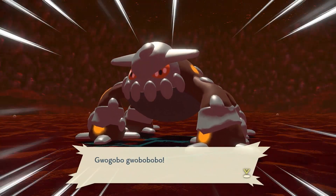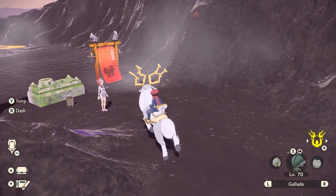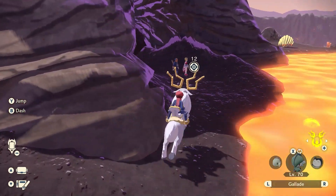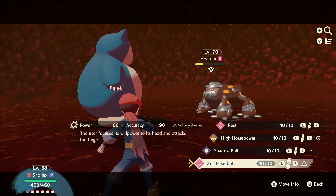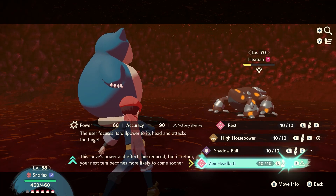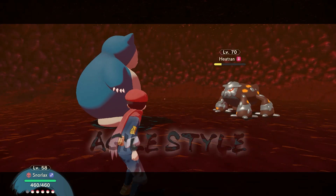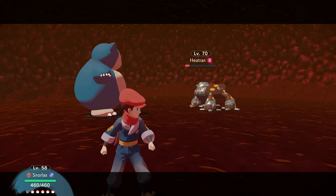First of all, we're going to look at Heatran. This one comes from the Plate of Firespit Island. You'll need to head to the Lava Dome Arena for this, which is just past where you fought the Frenzied Noble Arcanine earlier in the story. Once inside, you'll notice Heatran is there and ready to fight. Heatran is a Fire and Steel type Pokemon that starts at level 17 and inflicts serious damage with moves like Iron Head, Crunch, Earth Power, and Magma Storm.